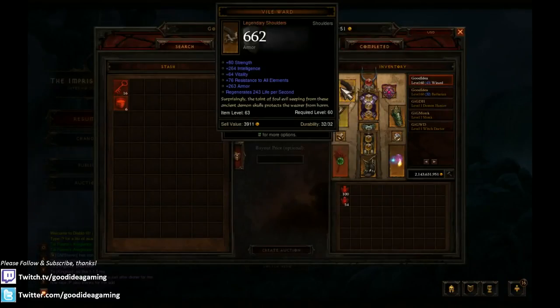The shoulders - I'm using Vile Wards. They aren't too expensive. If you're going with a super budget set, the cheapest Vile Wards on the Auction House are a couple million. If you're going with a super budget set, just go with some rare shoulders - you're going to have to lower the Int to around 170-180. But if you can afford Vile Wards, they're probably the best shoulders until you can get some crafted shoulders. They have really high Int and a decent Vitality roll.